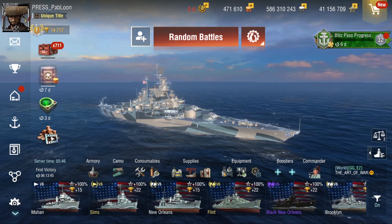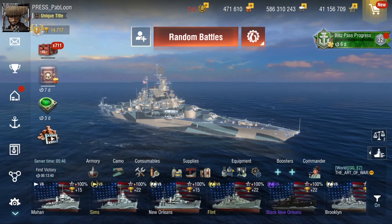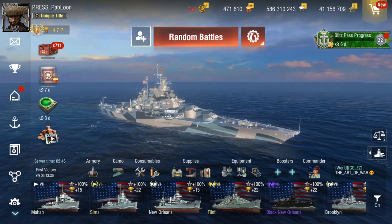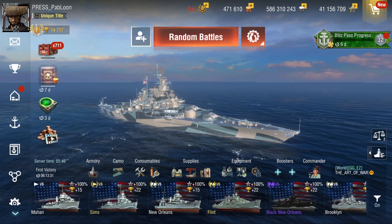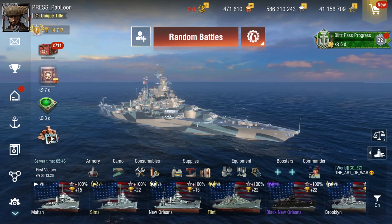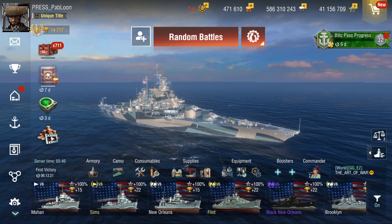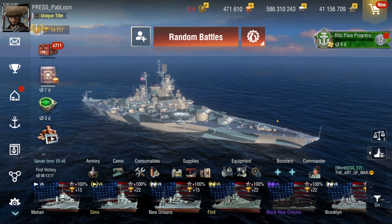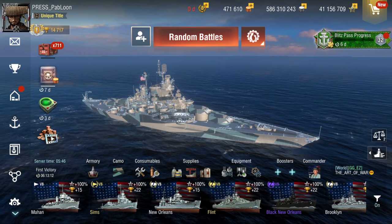For the build, I am running range in both the elite bonus and the equipment module. Pretty standard equipment here. I am running Jesse Oldendorf because I want to see how much we can push this ship — how much damage we can get out of each salvo. Since these are 356mm, I think we'll get a lot of use out of Jesse Oldendorf. I don't think we're going to be overpinning as much as with higher calibers. This is my first impressions — I have 0 XP on this thing.